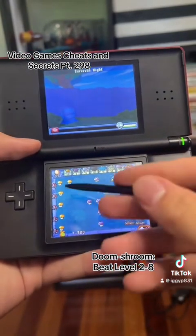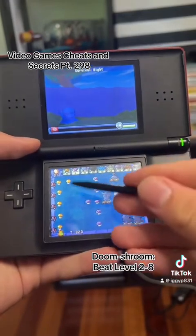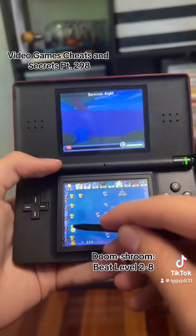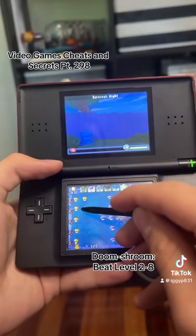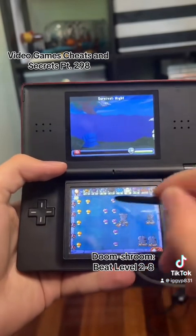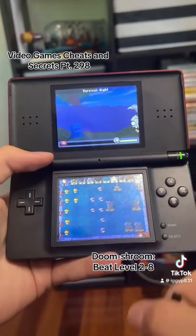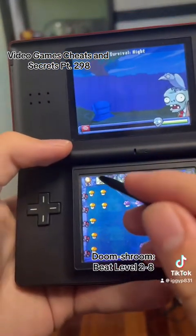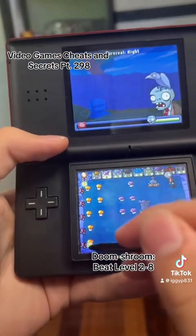So this is a setup my brother taught me: two lanes of sun producers — any sun producers will do. I normally do it with sunflowers and then turn them into twin sunflowers. That's a moneymaker right there, not exaggerating.